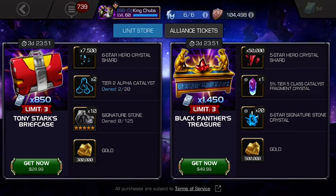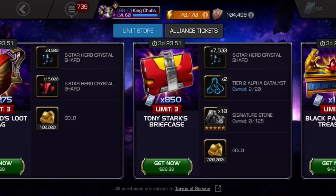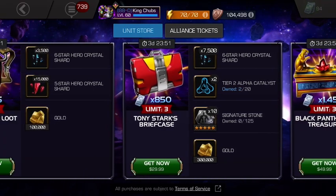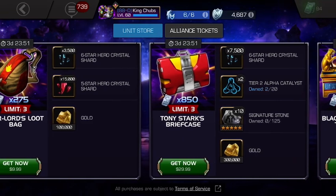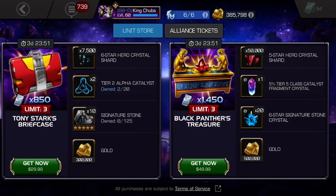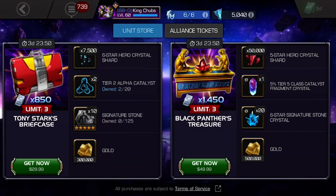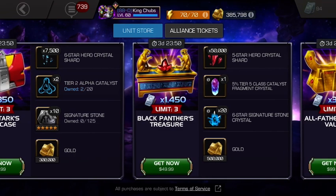You get 20 class-based six-star sig stones and $500,000 gold. The only thing that appeases me out of this offer is the $50,000 five-star shards and the $500,000 gold. That's all I can get excited about because I can't get excited about the Fragment Crystal — it's RNG-based, and you know how those crystals work. They give you the class that you don't need. Kabam should have put the power in the player's hand and made that a selector. I might buy one Black Panther's Treasure, but my money is definitely on the Tony Stark's Briefcase and the Star-Lord's Loot Bag. That's where the most value is for me personally.